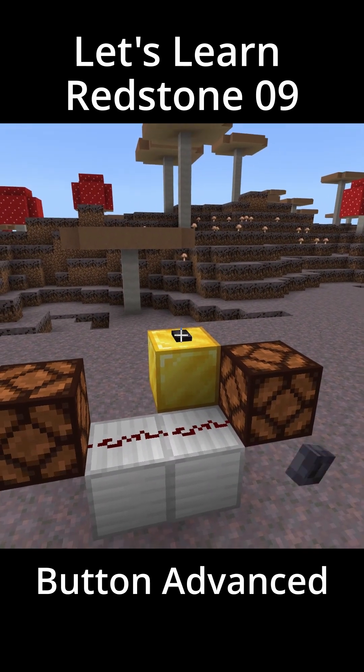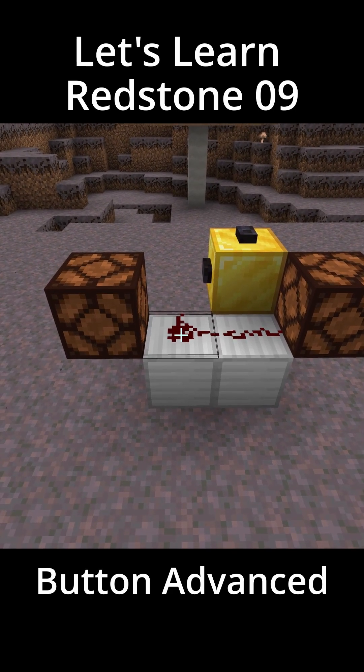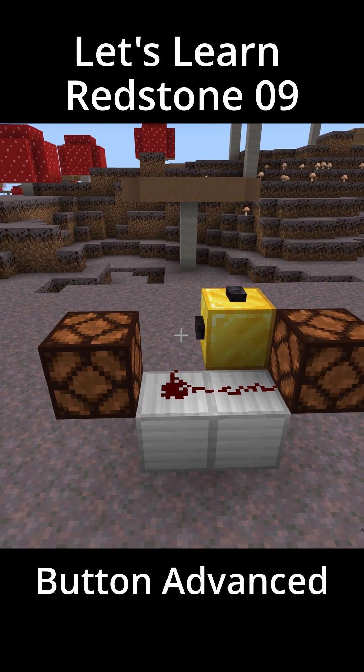Last but not least, you can use a button to redirect redstone. A button placed right next to redstone dust will cause that dust to try to go into the button. This can be helpful for controlling what blocks are being powered by the redstone.